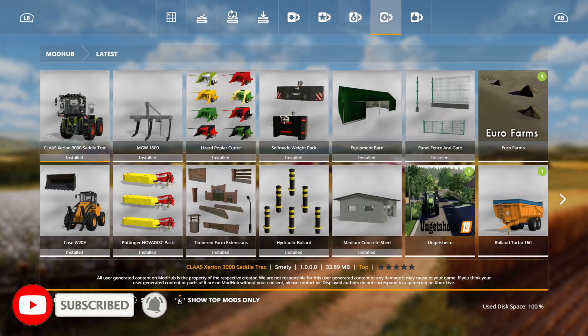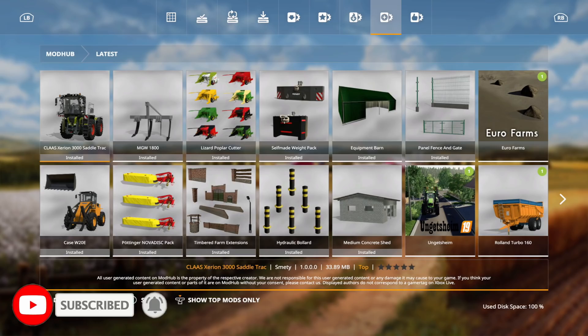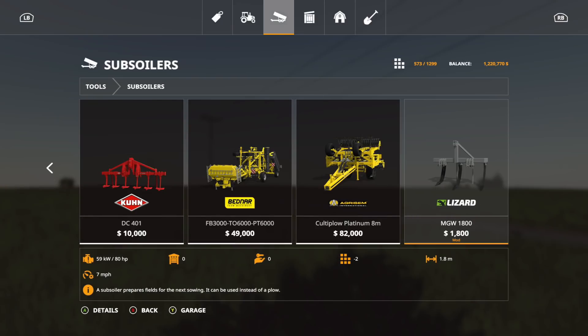We're going to go over to Lono and take a look at the Claas Xerion 3000 Saddle Trac, the Case W20E, the MGW 1800, the Pondra Nova Disc Pack, the Lizard Poplar Cutter, Timbered Farm Extensions, Self-made Weight Pack, Hydraulic Bollard, Equipment Barn, Medium Concrete Shed, and the Panel Fence and Gate.